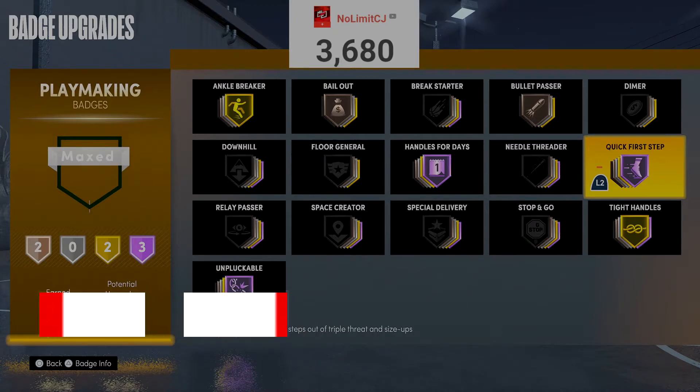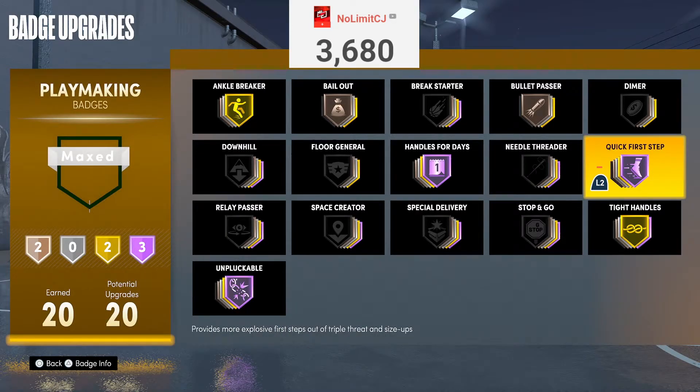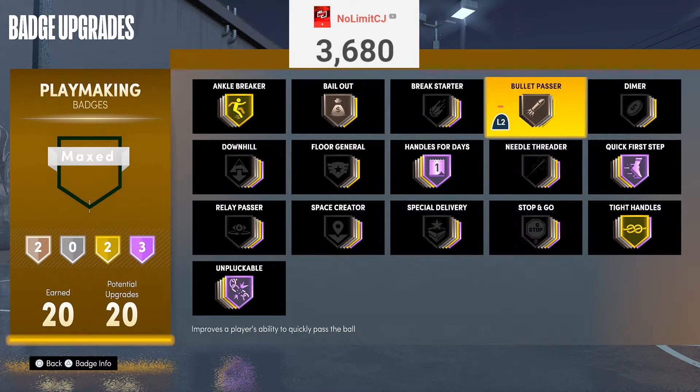Quick First Step — it speaks for itself. Quick First Step Hall of Fame is a must — max it out if you can. It's going to make you move as fast as possible on the court. And last but not least, Bullet Passer. Bullet Passer on gold is valid — it just makes your passes faster. If you're trying to hit your man on the twos or threes, it's so fast they cannot stop it. If someone's trying to hedge, it's too fast. It's an underrated passing badge — if you have enough badges, put it on gold.